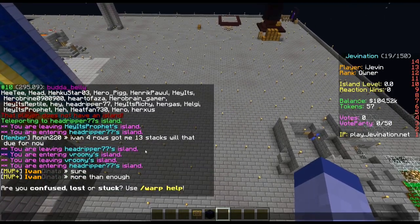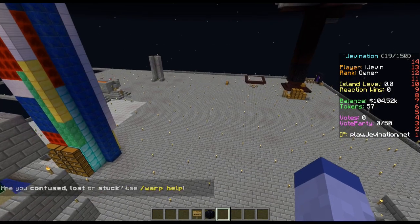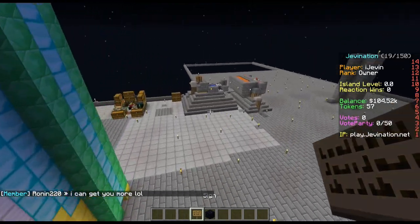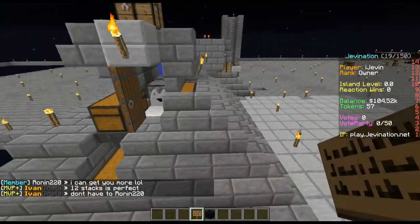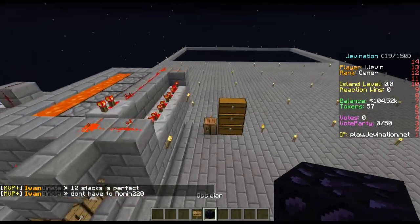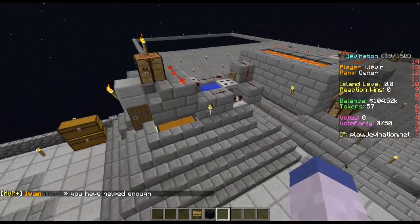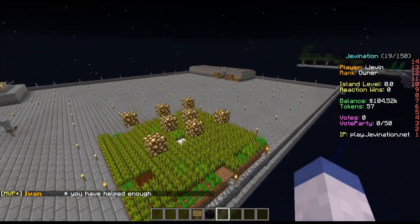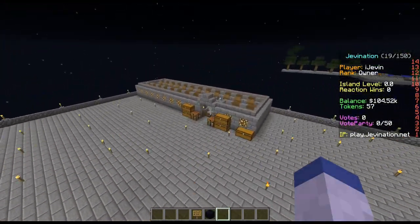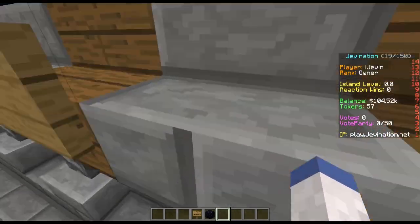At number 8 is Head Ripper 77. His island level is 350 — Buddha Belly's was 295, Hey It's Reptile was 346. Once again we have another server violation. There is absolutely no AFK-ing on the server. I hate to be a stickler but I'm going to put signs everywhere. The reason we don't want AFK-ing is because it builds up entities and can make the server laggy.